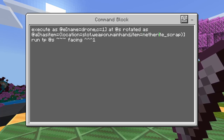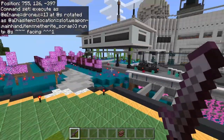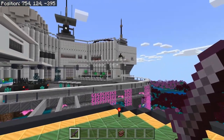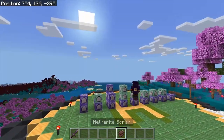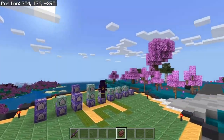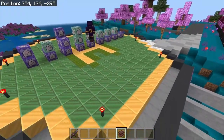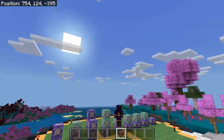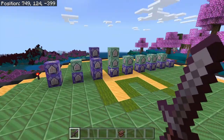If you want to change what item you're using for the controller for your drone, just change netherite scrap to something else. Basically, this is going to make it so whenever I'm holding netherite scrap, it's going to copy my rotation — the bat's rotation, I mean. So as I look to the left with my player, the drone pans to the left. As I look to the right, the drone pans to the right. I look down, drone looks down. I look up, drone looks up. Basically, the drone is going to be copying all the movements that I make.